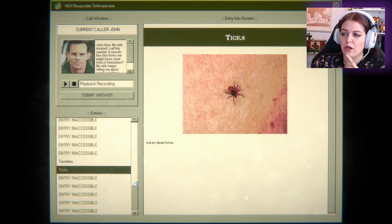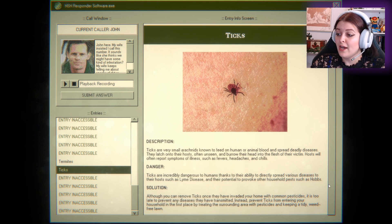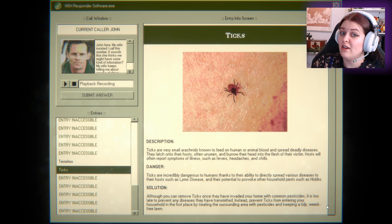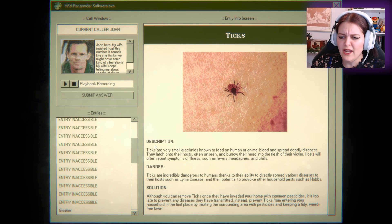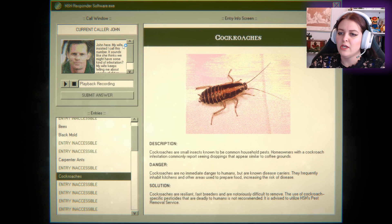Hosts will often report symptoms of illness such as fevers, headaches, and chills. I work in a vet clinic and sometimes people bring their dogs in because they think they have a tick on their dog. Sometimes it is, sometimes it ain't. Anyway, I thought it was cockroaches — that's what I thought, right? Similar to coffee grounds. So I'm pretty positive. Submit answer — you got roaches, my dude. Submit.